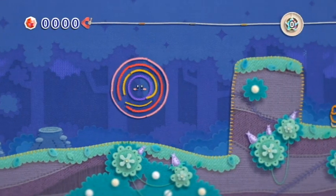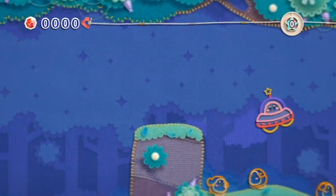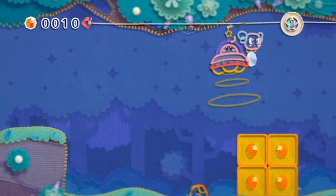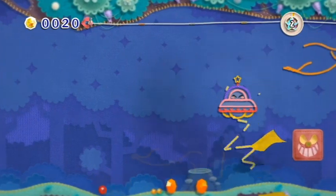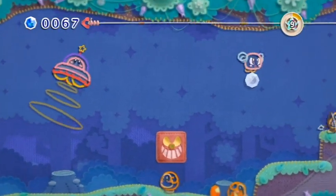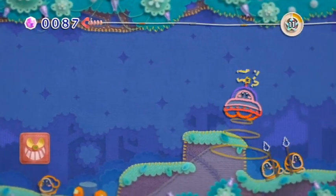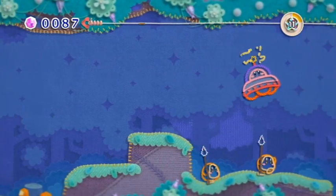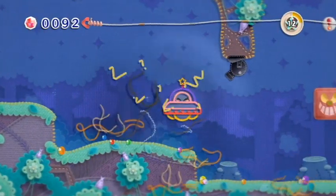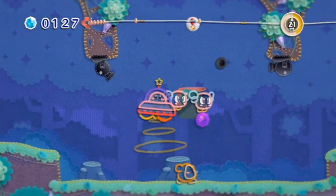It's another transformation level — the flying saucer. This isn't actually an auto-scrolling level it seems. If you don't remember, the two button does the abduction ring thing, and the one button, after you abduct three objects, does the lightning shock. Very useful for clearing out loads of enemies. Watch out for those cannons there — you can't actually mess with those.